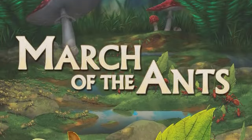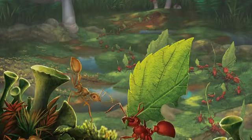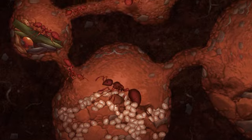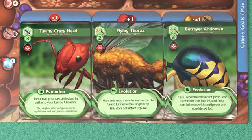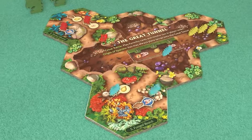As spring dawns, the great thaw begins. Deep beneath the lush meadow grasses, the queen stirs in her nest, and the colony comes to life. The first larvae hatch, and it is clear this generation will be different. The young colonies rapidly evolve into a multitude of new forms, and each nest marches out to claim the meadow as its own.